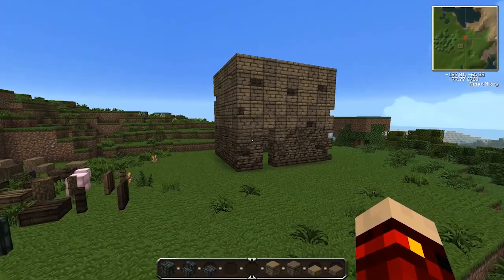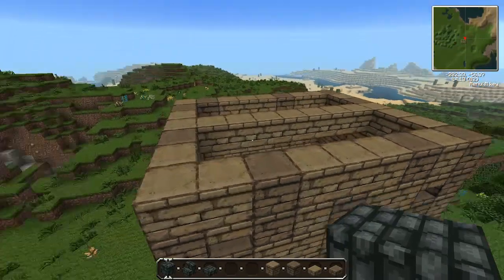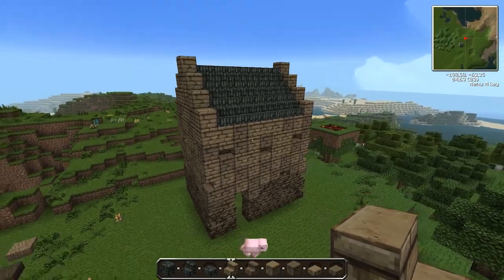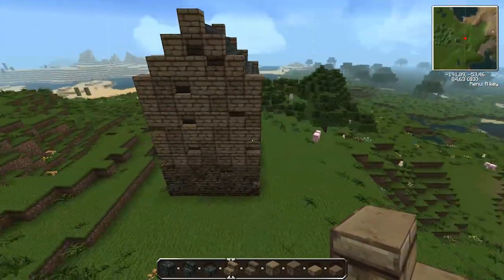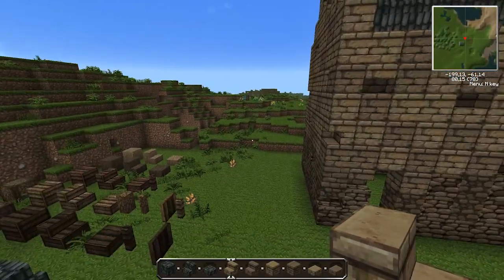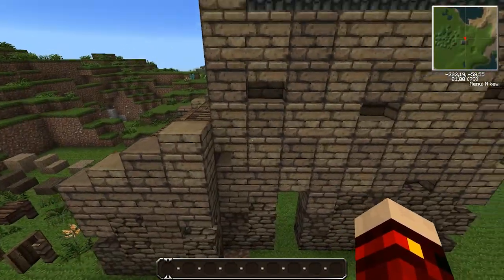Now that we have the main part done we can start worrying about the roof. What I chose to use for this building is this black slate material, which I think will look really good with the cold color palette I'm using here. Here's the roof done and as you can see it's starting to look like a proper house. Now, in order to not leave it as a big rectangle in the field, we are going to add a new section with another sloping roof. I decided to use wood instead of slate because I thought it fits better with these colors.